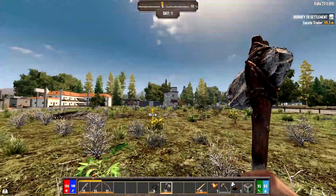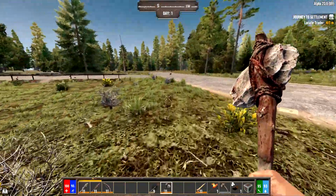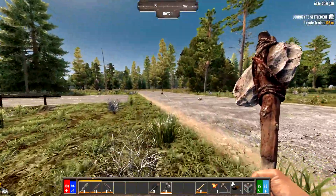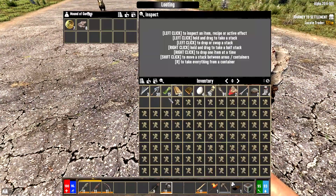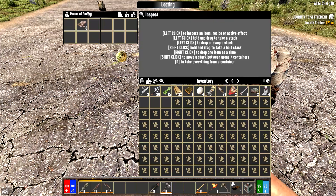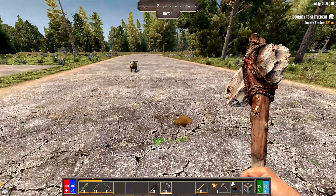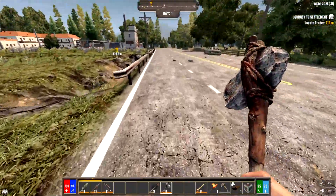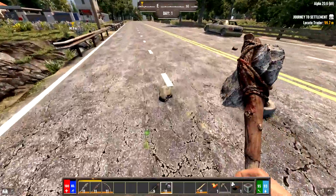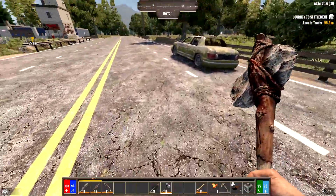We're moving toward the trader, which is right there. For the most part pigs leave you alone if you leave them alone. There are some points of interest — POIs — that are set to aggressive and will come out to attack you. I'm not worried about that right now.